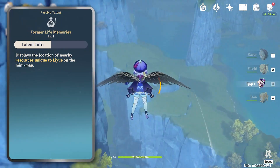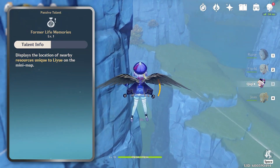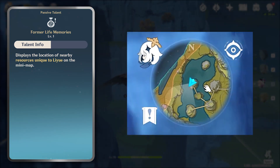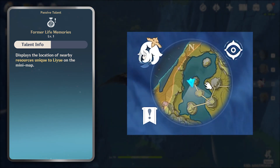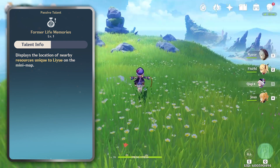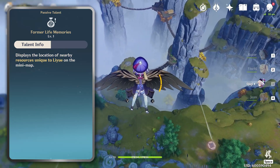Lastly, one of the most unique passives of all heroes, Former Life Memories, will help you in your farming expeditions all over Liyue, revealing Liyue specialties on the mini-map with a small hand icon. This can be extremely helpful if you're having trouble discovering ascension materials scouring the mountainous terrains of Liyue.